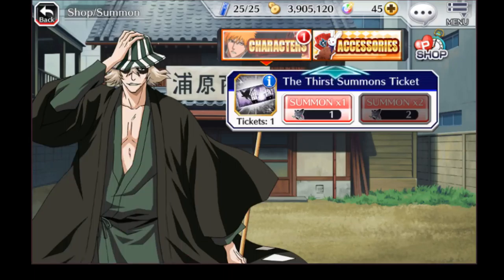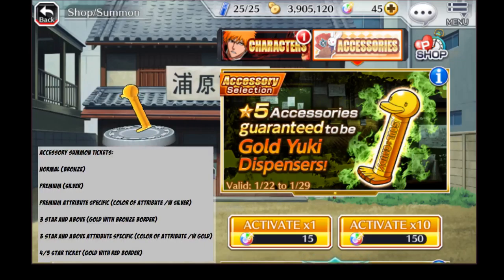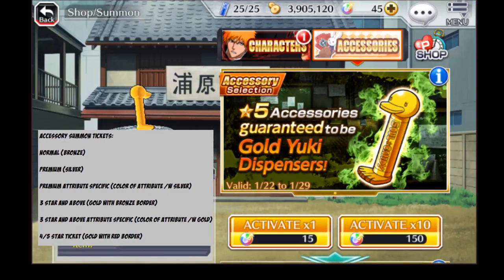Moving on to the accessory part of the shop — this is where you get all of your items for your characters, not necessarily through the actual summoning of accessories. This is very similar to the premium summons. You do not want to summon on these right here. Don't waste your orbs. With accessories, you have tons and tons of tickets that you can get both from orders and from grinding out events. There's really no need to use orbs to summon accessories.